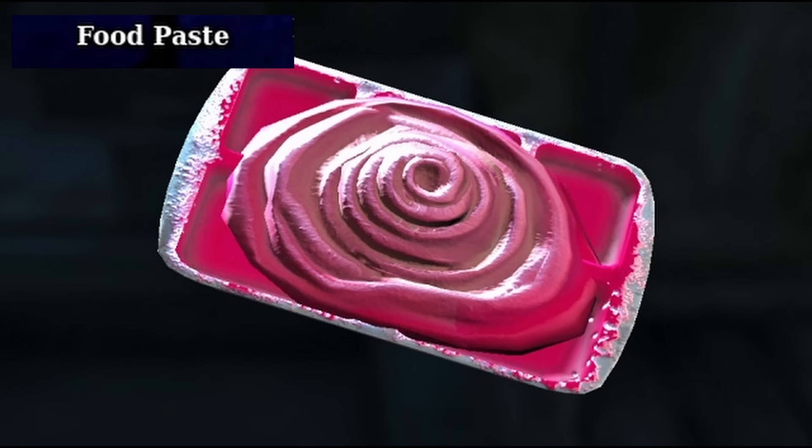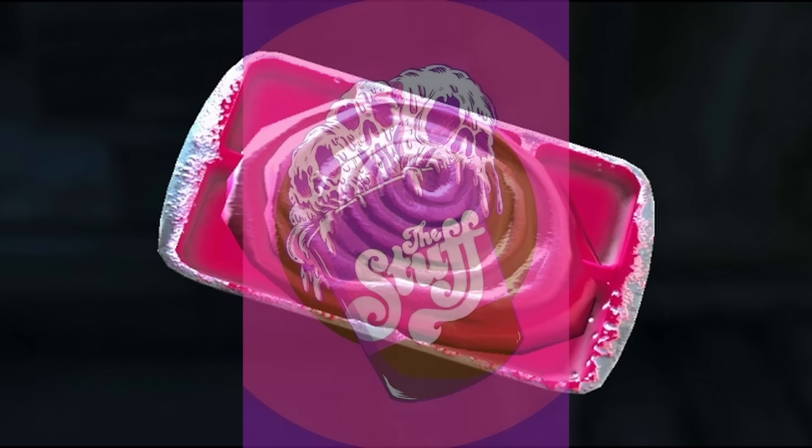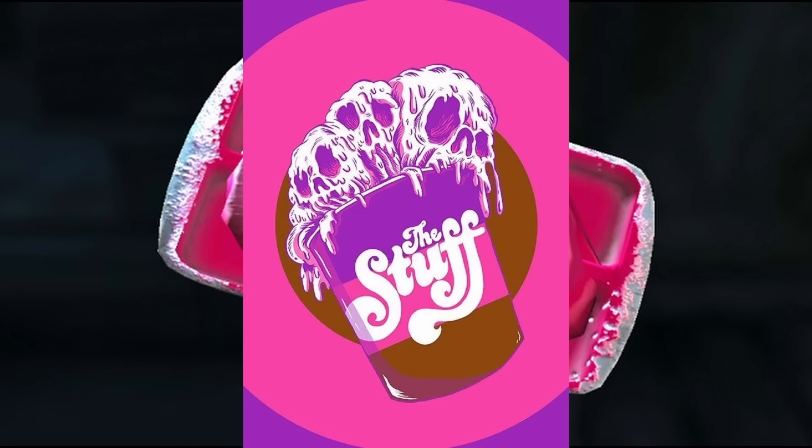Food Paste refers to a pinkish paste in Fallout 4 found in the Suffolk County Charter School, created by the American government during pre-war years in conjunction with Vault-Tec Corporation. The food paste was meant to have all the required nutrients a person needs to live, said to taste delicious with a shelf life exceeding 100 to even 200 years. Though the paste had detrimental effects — it didn't taste good as attested by notes from people, turned the skin pink with prolonged consumption, and caused high levels of irritability. The school is heavily populated by feral ghouls, which are also pink. The paste is a reference to the 80s movie The Stuff, and while there are no quests relating to it, it's fun to explore the dark story of the school.